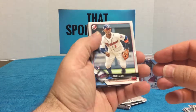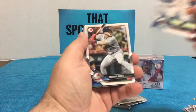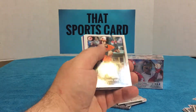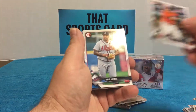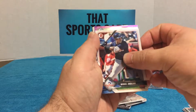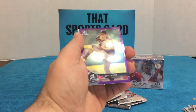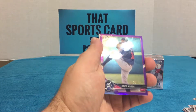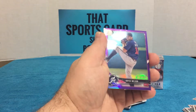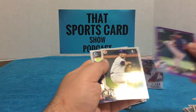Ozzie Albies — now there's a guy having a year. Tied for the most home runs in the majors, I believe. Nice rookie. Looks like something purple and shiny — maybe it will have some ink on it, who knows. Let's see — Braves, it's a pitcher, Bryce Wilson, numbered to 250. That's a nice card! Purple refractor Bryce Wilson. Alright, sleeve that one up.